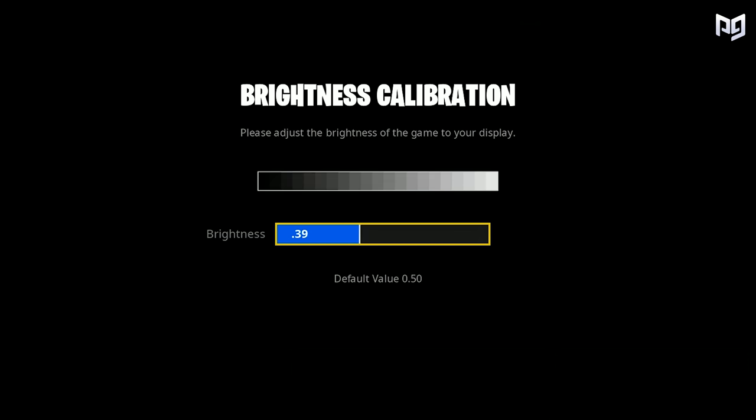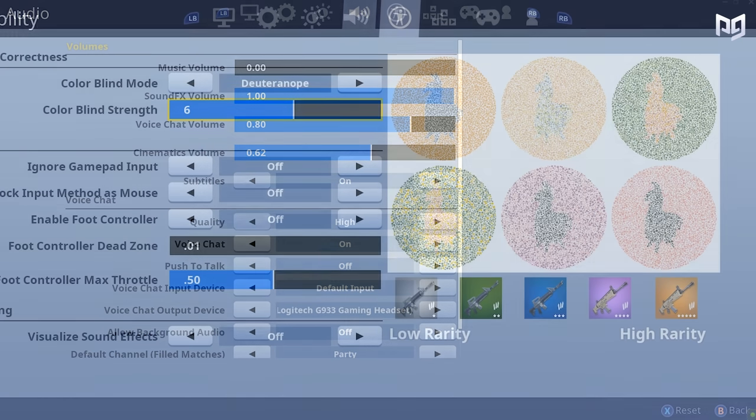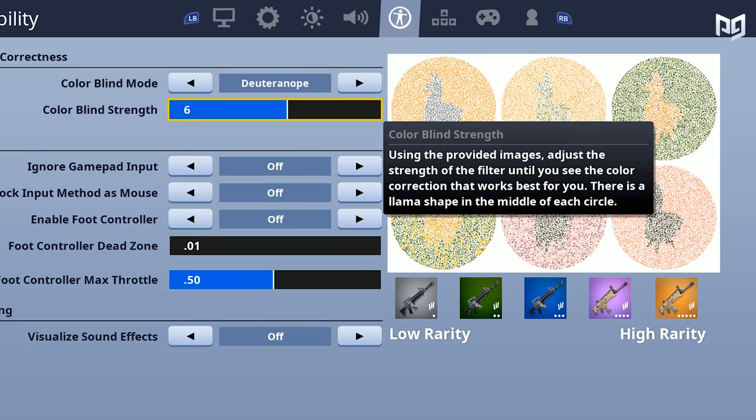Moving on to brightness — this really just depends on your monitor settings and how bright you prefer your game to look. We suggest keeping it bright enough so that you can see everything really well, but not to the point where it's so bright you have a white tint on your screen. In audio settings, the only thing we suggest you change is the game chat quality setting to high to improve multiplayer game chat.